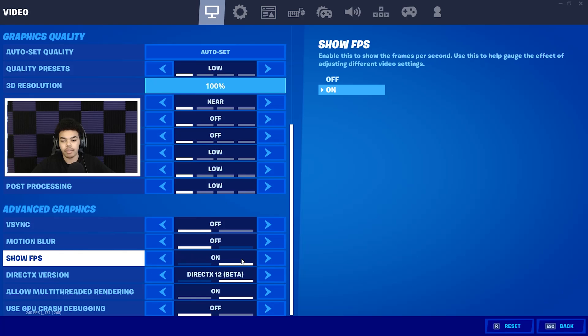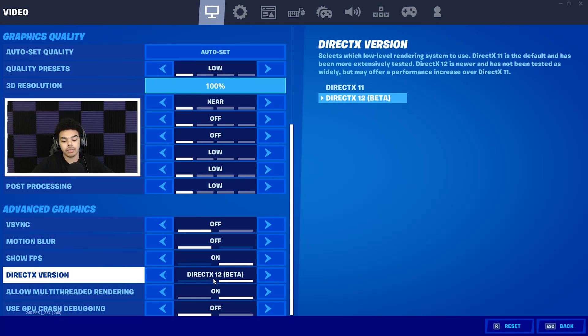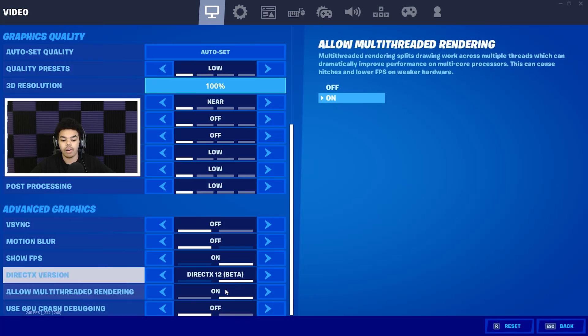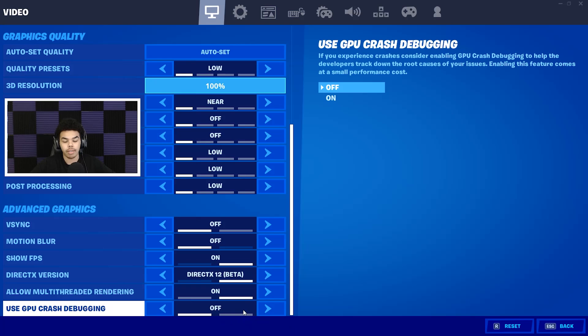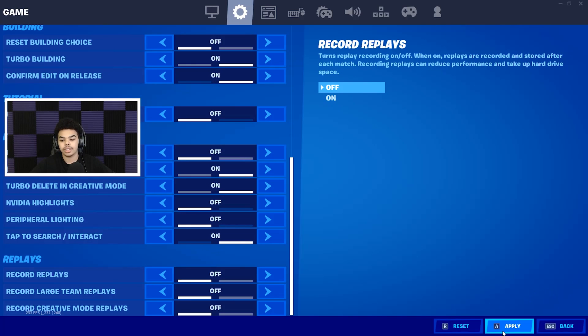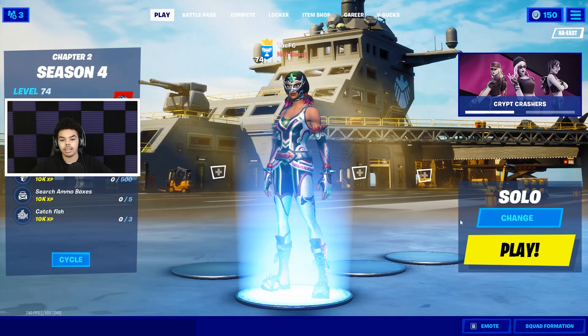Scroll down to advanced graphics. V-sync — make sure that's off. Motion blur — off. Show FPS — on or off, your choice. For DirectX version, if you have a medium to high-end computer I'd recommend turning it on; it boosts performance and keeps FPS stable. Make sure to have allow multi-threaded rendering on as that boosts performance by a lot. Use GPU crash debugging — turn that off as it has a small performance cost. Then click apply and exit Fortnite.